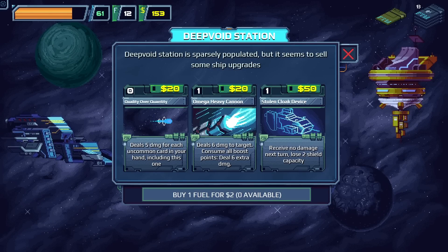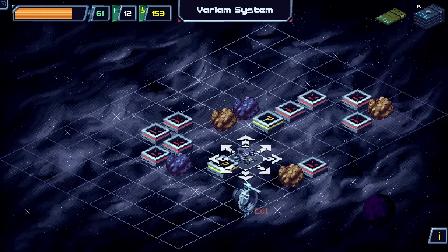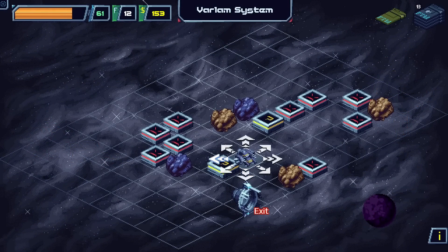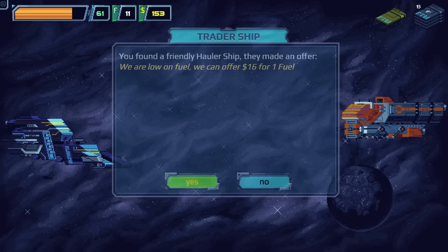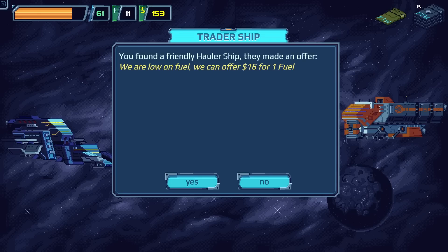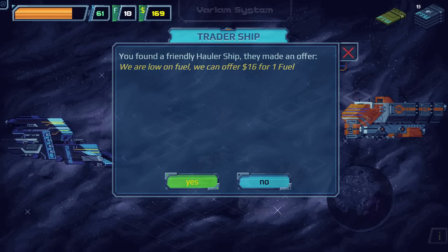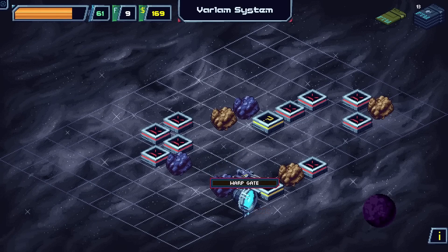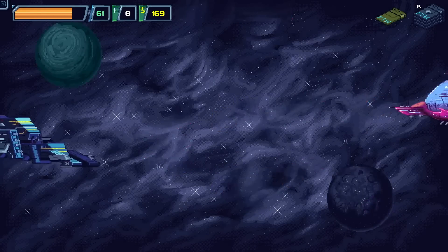We scrap one Shields Up card and move on. There's another question mark nearby — it'll cost one extra fuel but we go for it. A friendly hauler ship offers 16 credits for one fuel. Since we just spent two dollars on each fuel that's pretty good money. We sell one fuel. Then we explore one more nearby location.